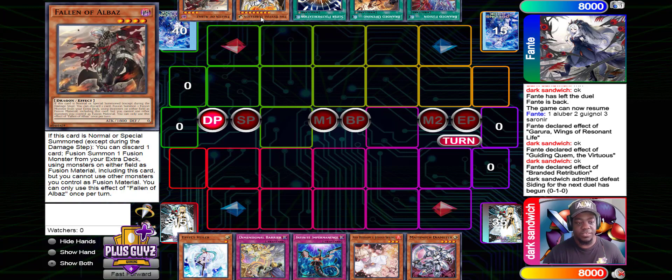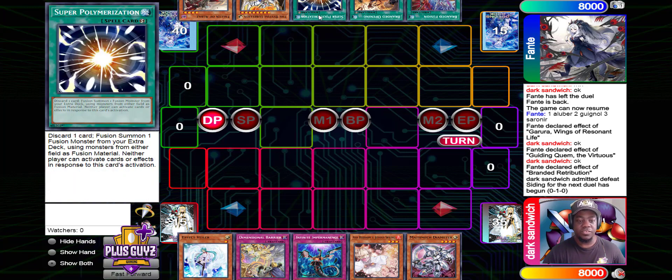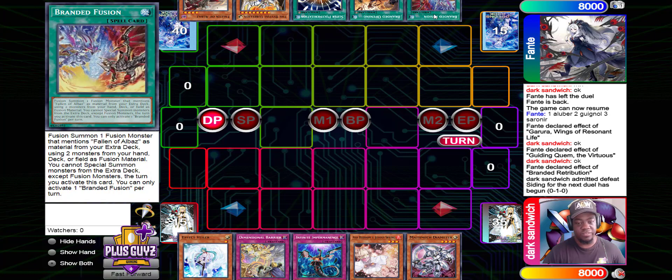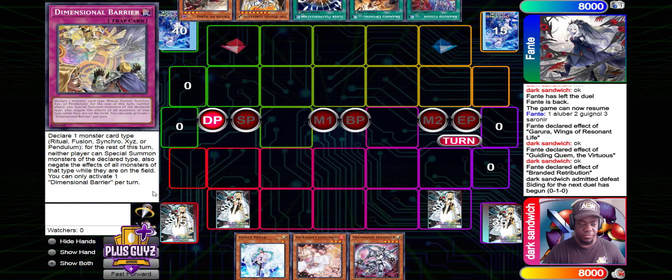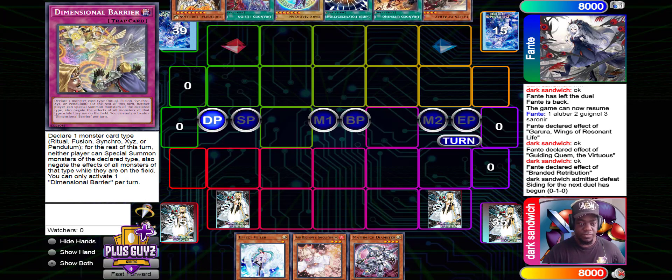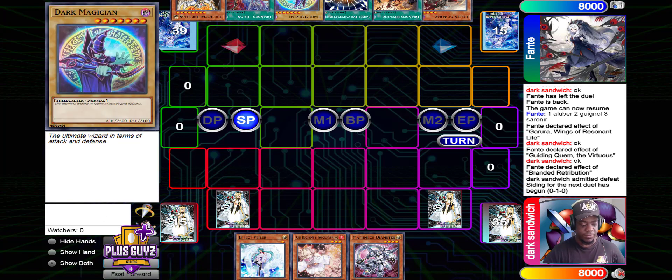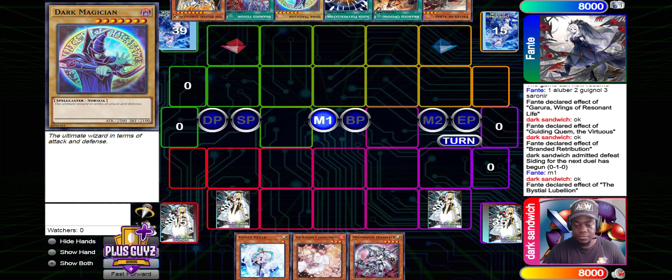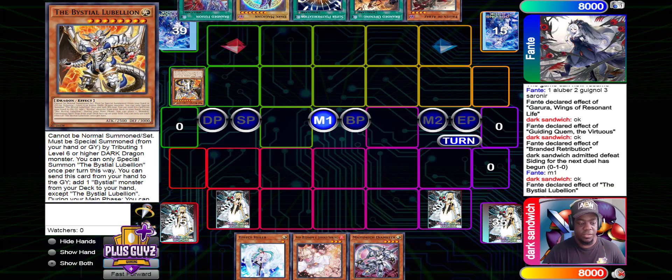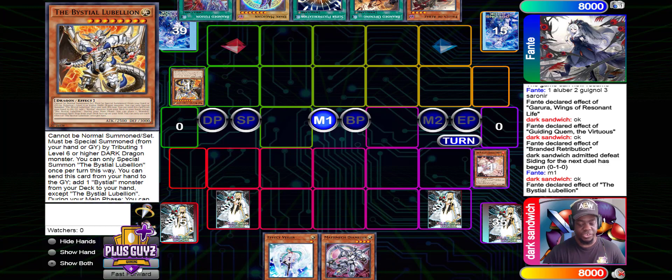Up here we have Fall of Albaz, the Bestial Lubeleon, Super Poly, Opening, and Fusion. We're going to start off by setting two cards and passing turn. He's going to draw into the Ultimate Wizard — in terms of attack and defense, the Dark Magician. Main Phase 1, Lubeleon declared, gets Ashed.